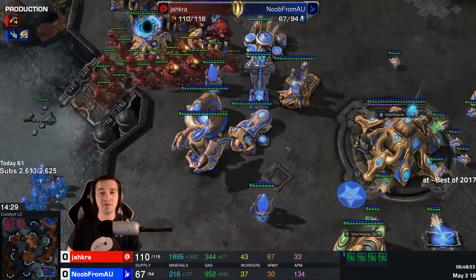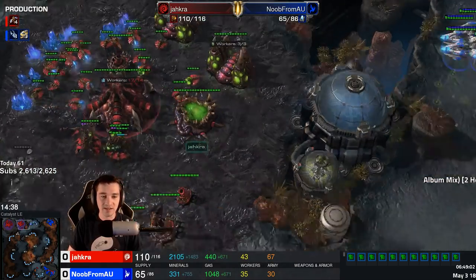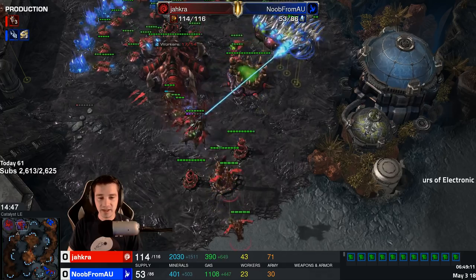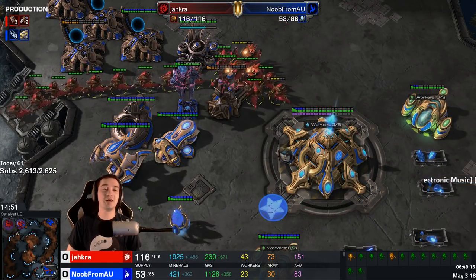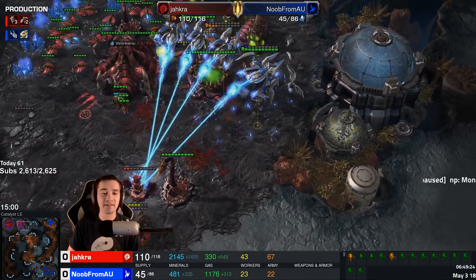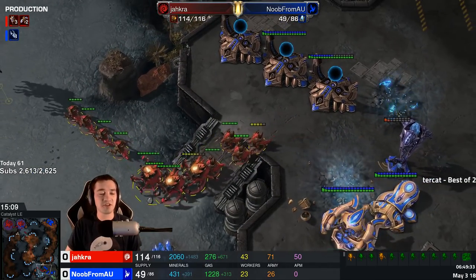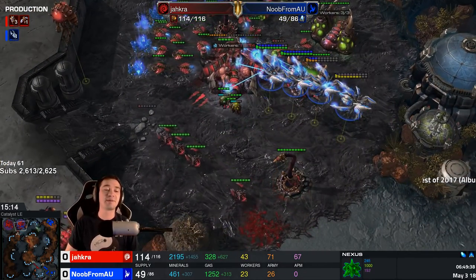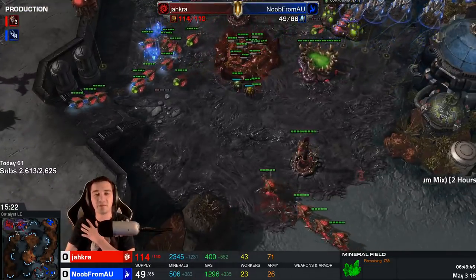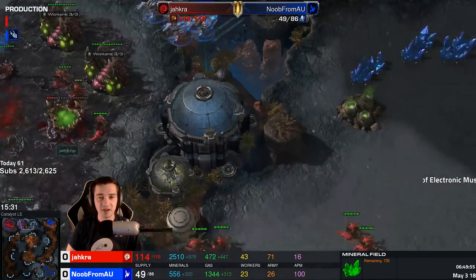A traffic jam on the ramp. There are four or five void rays — we could be going into a base trade, as noob from AU looks like he's going to lose his main, but he has his top right command post. What is here to defend? A couple queens, a couple spores — but that's five void rays. He's gonna fight. The queens going down, no transfuses. The base is being gutted — we're in a base trade. The select-all-army hotkey is used and he has to bring all his forces all the way back home.